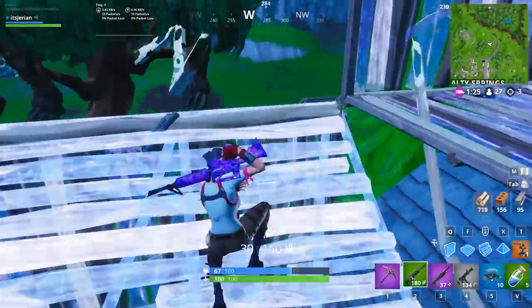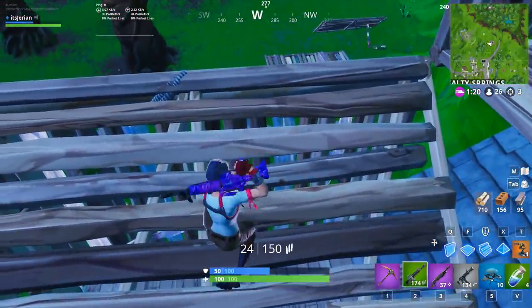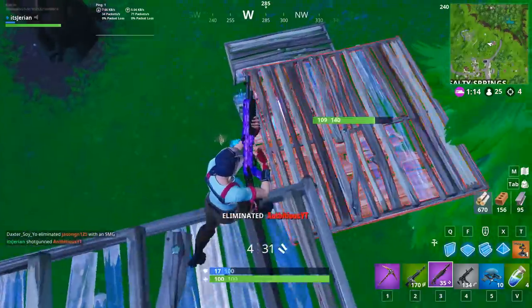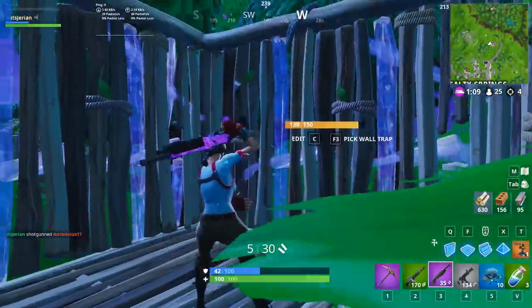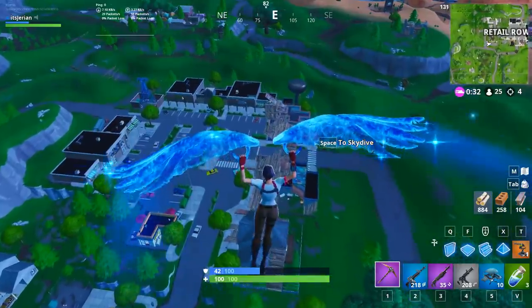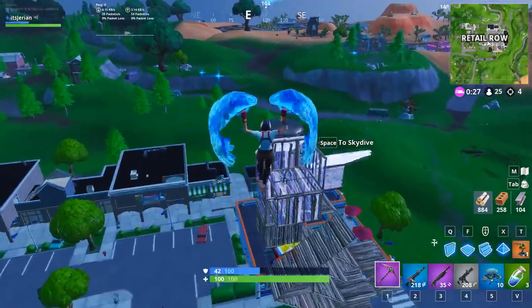Let's start with the first intrinsic advantage that will allow you to beat a better opponent, which is your loadout. Your loadout consists of pretty much everything in the bottom right corner of your screen — your guns, utility, traps, and materials. Your loadout should always be a major factor in deciding and dictating how you play and what decisions you make. Part of getting your loadout is RNG, but playing around your loadout and using what you're given to your advantage is not — that's all game sense.